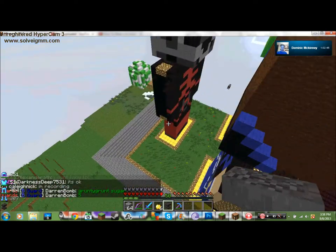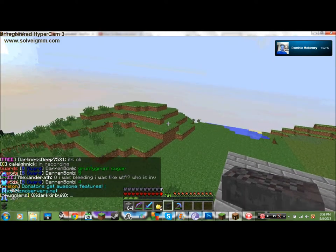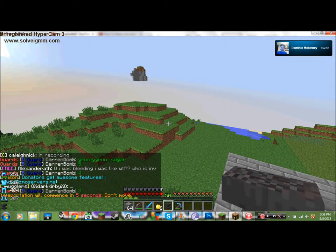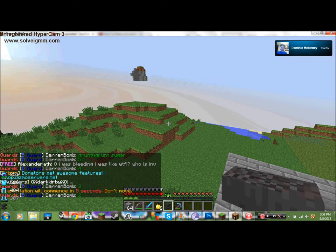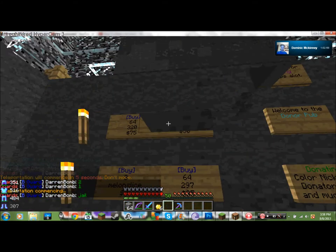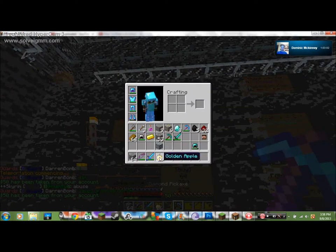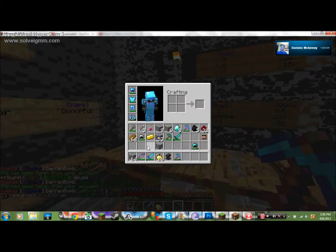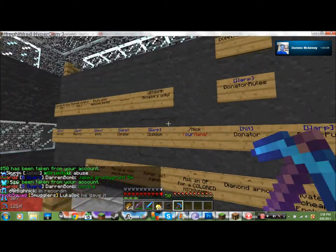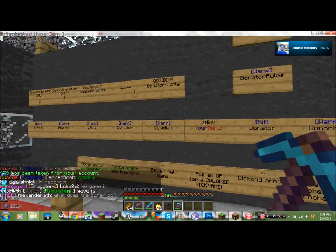Donator warps: when you first spawn, if you look to your right, you're going to see signs. Depending on what donator rank you are, you can warp to those certain places. When you're a $5 donator, you can go to the donator pub and buy potions — like strength potions, fire resistance potions, and all that good stuff. From there, the tiers go from donator to emerald.